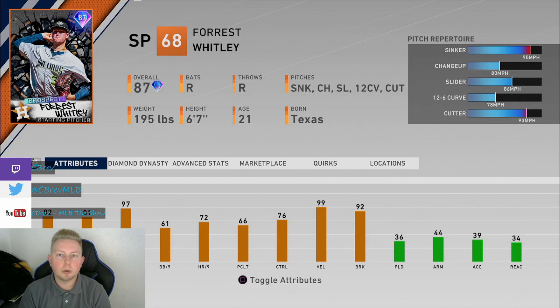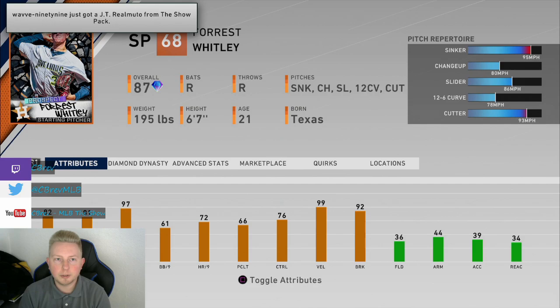You can obtain this card through hitting mid-tier in the Set 1 prospect packs, or you can buy him off the marketplace. He's currently selling for around 25,000 stubs. I was highly impressed with this card. I think he fits a niche that not a lot of pitchers fit right now, and he's especially good at higher levels but can also be very effective at lower levels as well. All around, this is an amazing card.